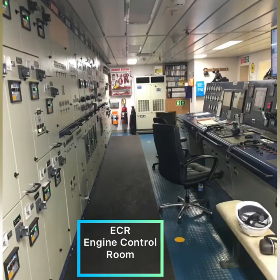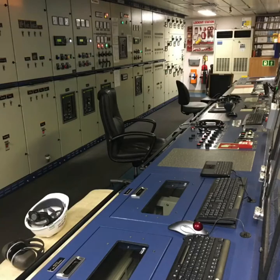The engine control room is where you're going to meet every morning for your morning meetings, and the chief engineer or the first engineer will tell you what you'll be doing for that day. The ECR is also where they have all the computers and the motor controllers that control the ship's main engine, diesel generators, and all the other machinery in the engine room.